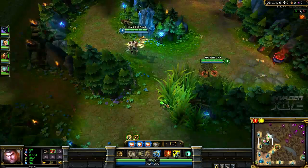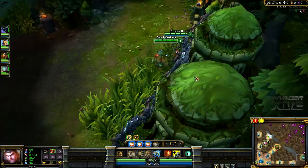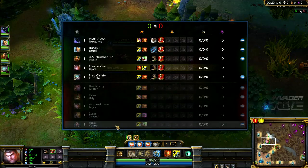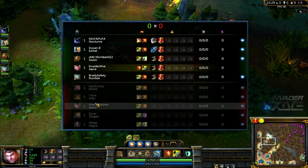Team comp quickly: Rumble and Ezreal bot, Swain mid, Nocturne jungle, and myself as Jayce top. Our enemies are Blitzcrank and Alistar bot, Singed most likely top, Jayce mid probably, and Wukong jungle.